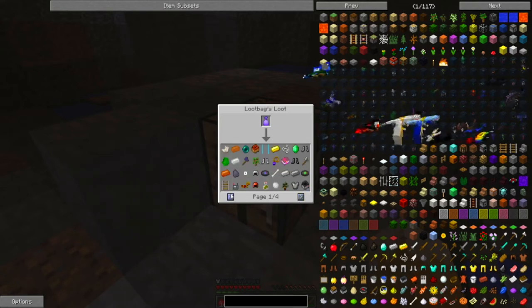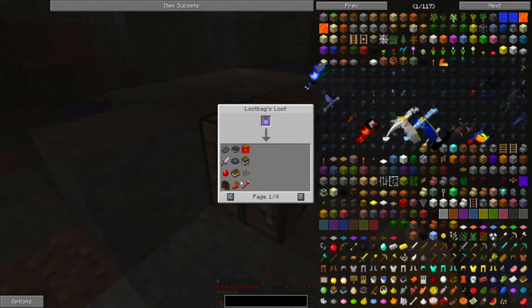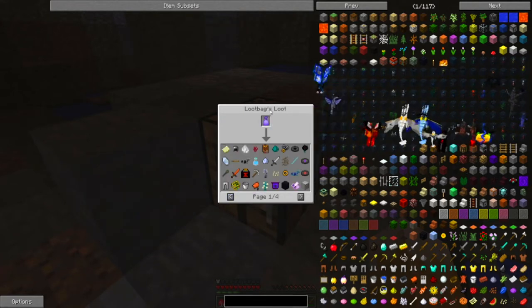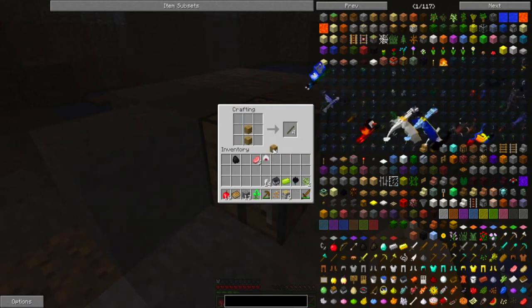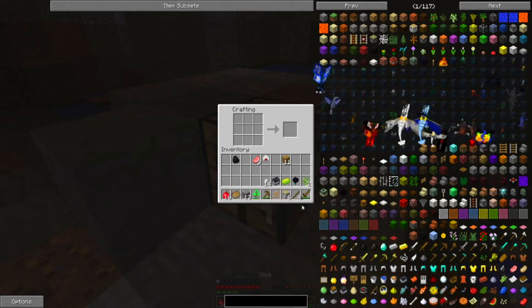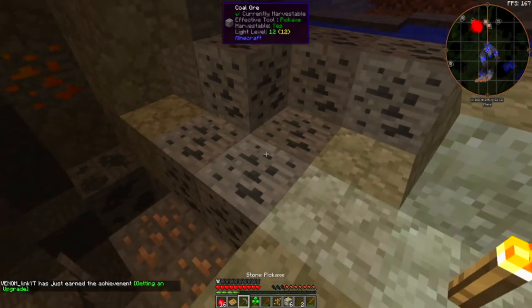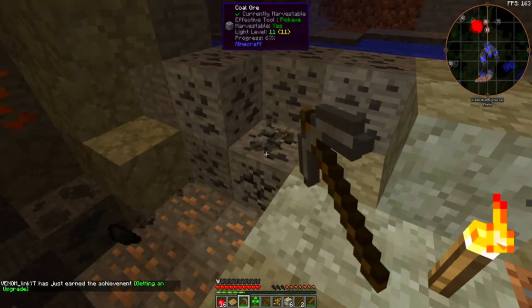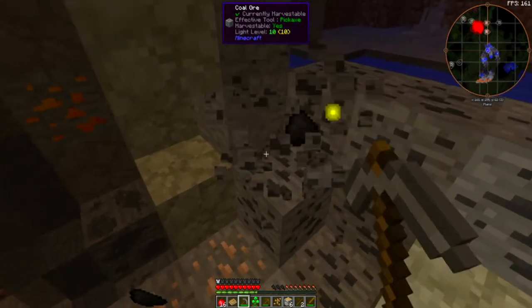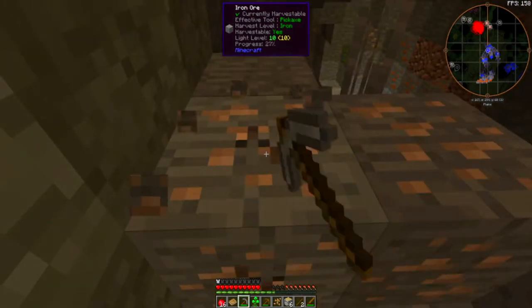We can get a lot of good stuff out of here. We can get emeralds out of this. Portal guns! We can get portal guns out of this? Okay, buddy. I like that. Frames are dying. Let's get some iron so we can get some actual good weapons, please.